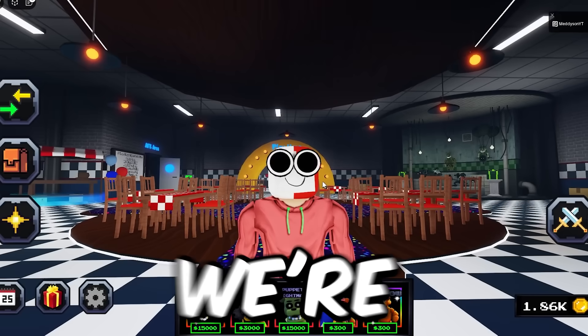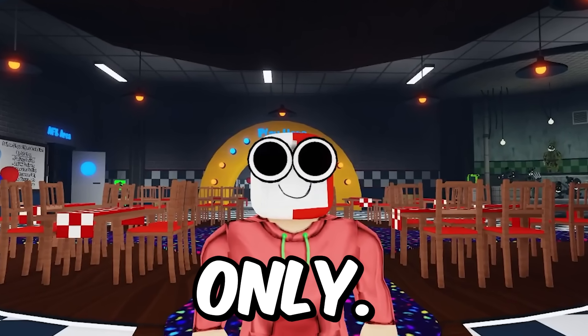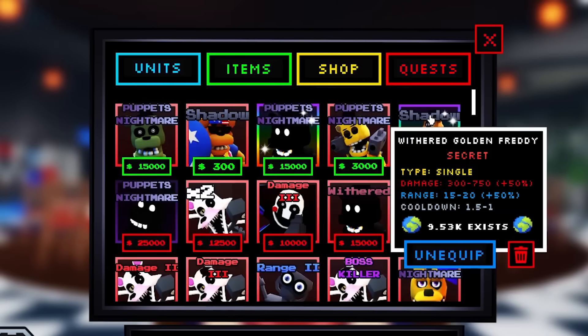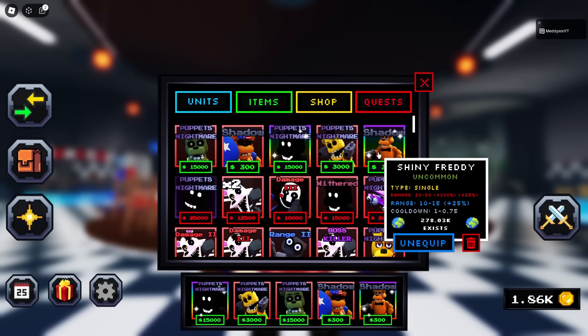So we are back in Fight Nights TD, and we're going to be using Freddy units only. The reason I'm doing this is because obviously the new Phantom Freddy's out, so I thought why not use some Freddys? I have some decent ones up here. This one's not exactly the best, but we've got to use the normal Freddy. It's shiny, got shadows, so it's decent.